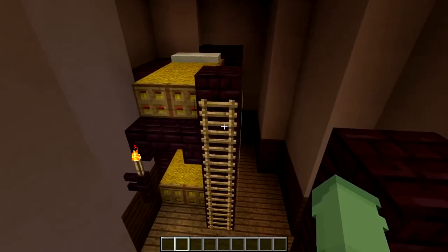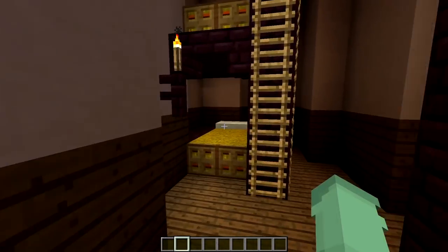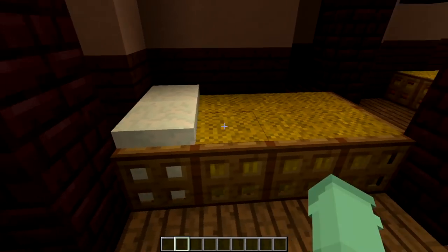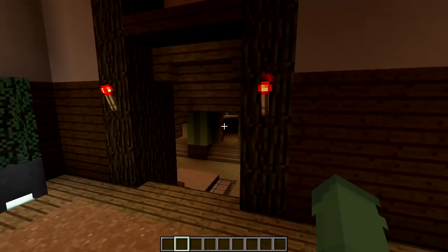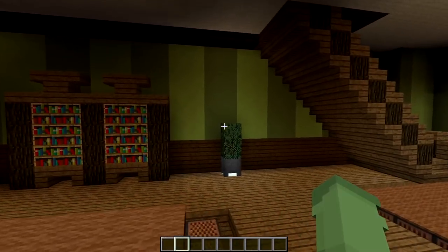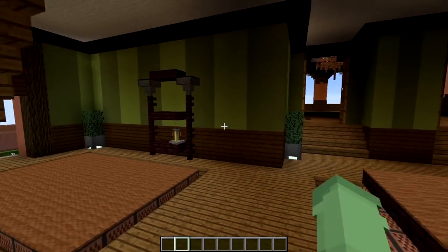In the servant quarters, servants don't get their own beds — they share rooms and beds. The use of hay bales here is a wonderful effect; it looks so much less rich than the beds upstairs. Another small tip: fill up your space. Instead of blank walls, add bookshelves, planters, paintings, and shelving to make rooms feel less empty.